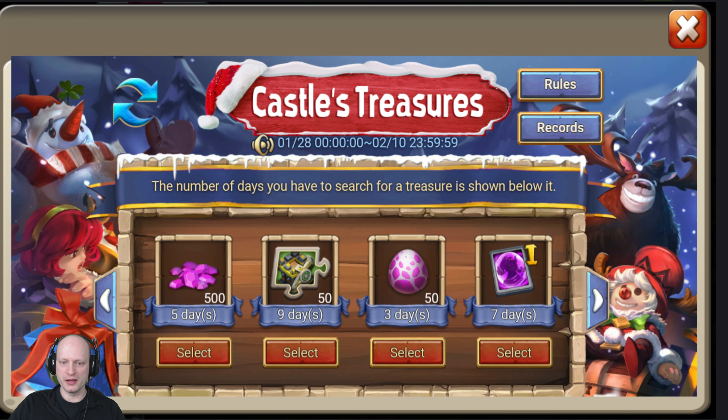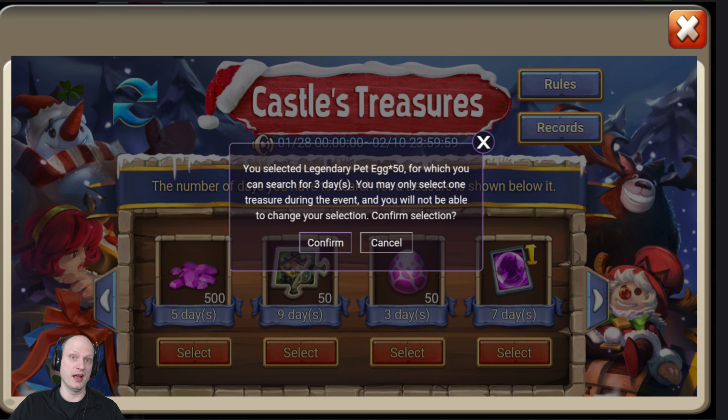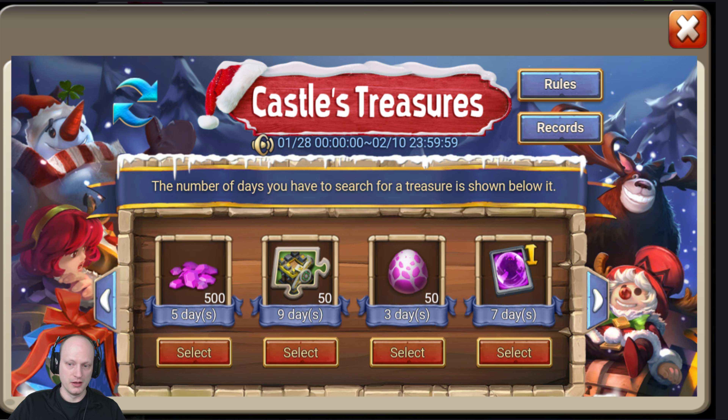This is actually a really nice little thing they're doing. Basically you can pick one and search for it for however many days it takes, and then when you're done, at the end of those days, if you haven't found it you're guaranteed to get it. Like these three 50 legendary eggs — that's a lot of eggs — and it only takes three days.